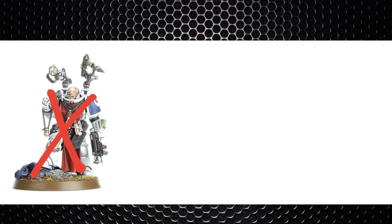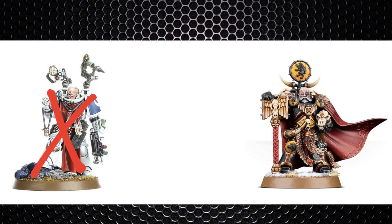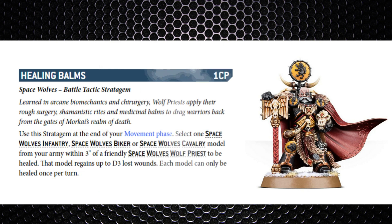Space Wolves don't have Apothecaries; instead their Chaplain covers healing via a stratagem called Healing Balms for one command point, healing D3 lost wounds to a unit every turn. It's not as good as a marine Apothecary — you can't bring models back — but it still heals other models, and the Chaplain still has access to his litanies.